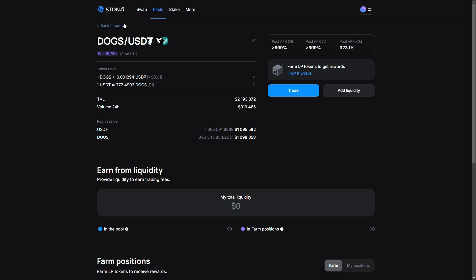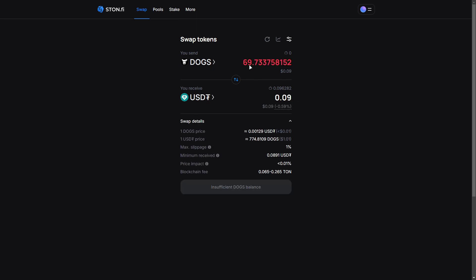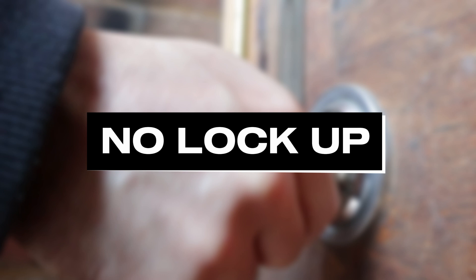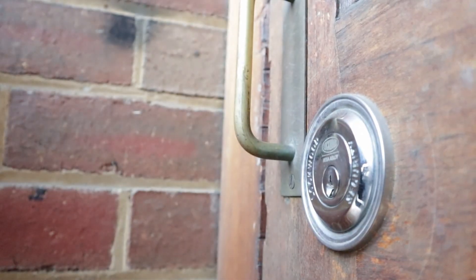We also have the DOX/USDT farm with the same juicy rewards — 5,000 STONE valued at $33,000 up for grabs. Just like the DOX/STONE farm, this one also runs until September 12th. And the best part? There's no lockup period for LP tokens in the smart contract, so you can manage your investments flexibly while farming these rewards.